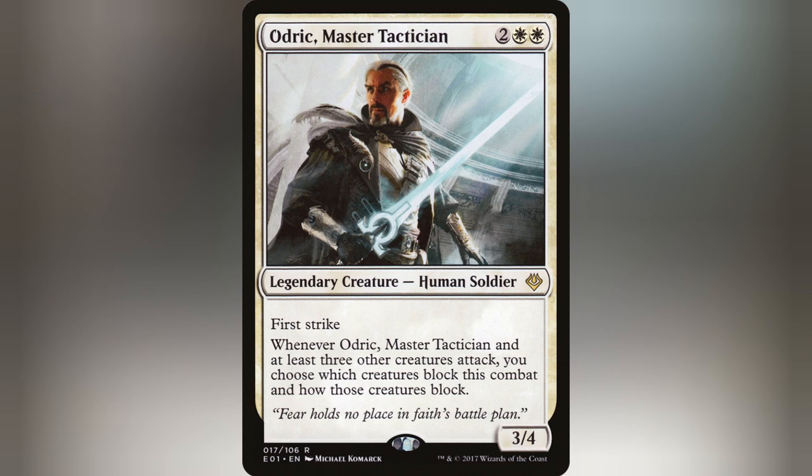Let me introduce you to my boy Odrick, Master Tactician. For 2 and 2 White, we have ourselves a 3/4 Human Soldier with First Strike and the ability that, whenever Odrick and at least 3 other creatures attack, you choose which creatures block this combat and how those creatures block.